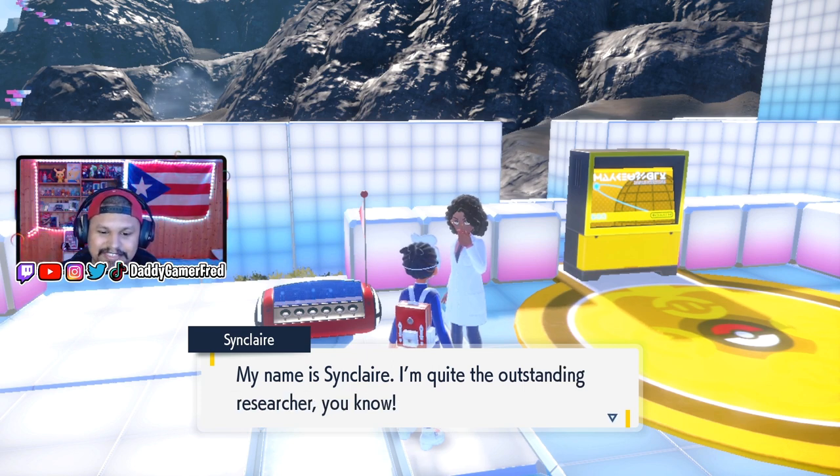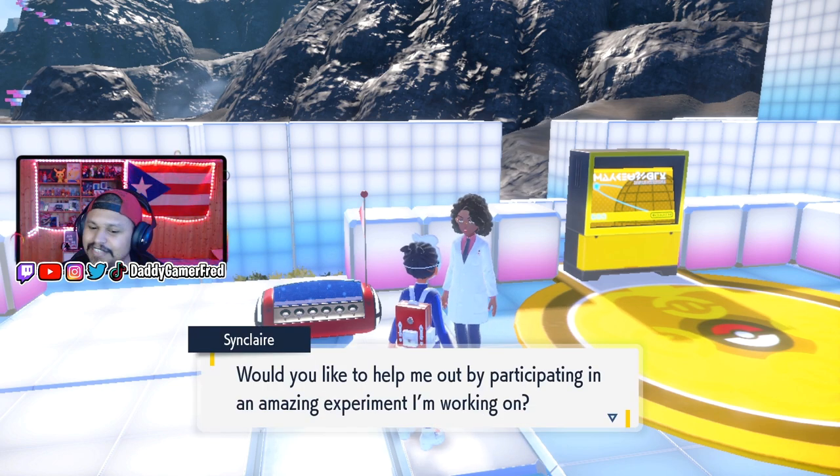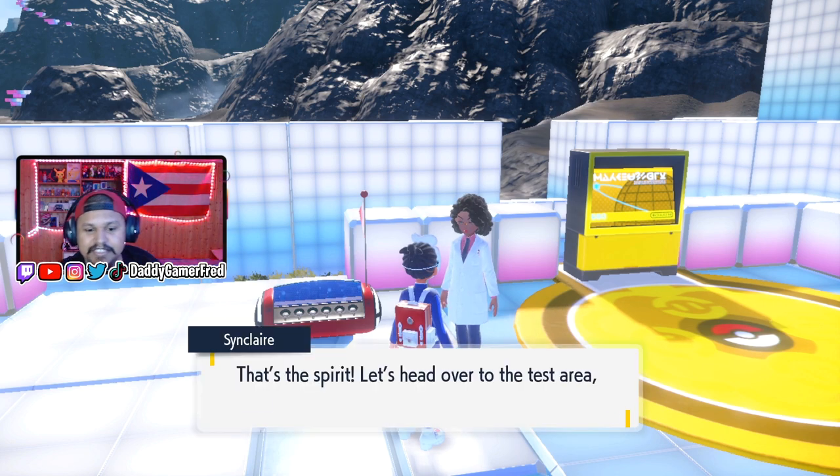Her name is Sinclair — she's quite the outstanding researcher. She asks if you'd like to help by participating in an amazing experience she's working on. You say yes, and she says 'that's the spirit, let's head over to the test area then.'